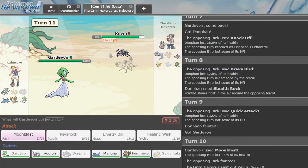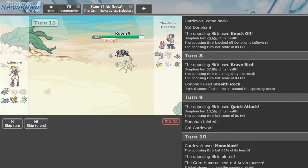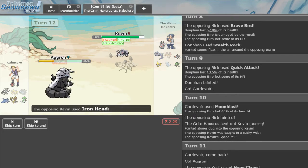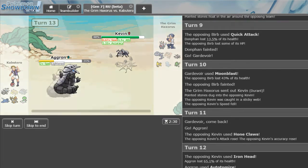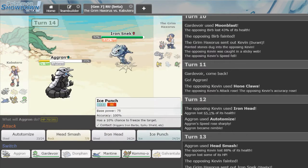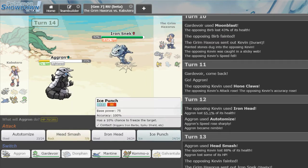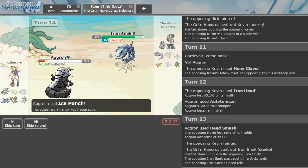He did not realize we were Scarfed, I think. He goes out into what appears to be Kangaskhan. If he's got Thunder Fang, Mantine gets hurt — Aggron is the safest switch-in. He uses Home Claws, we're going to Autonomize. Don't flinch. This Head Smash should kill. We're faster than his entire team. We go for Ice Punch and get the Freeze — unfortunate for him, that means we get off some more damage.